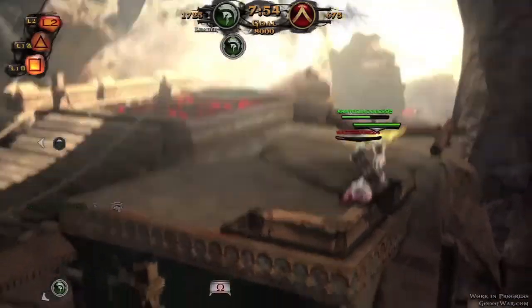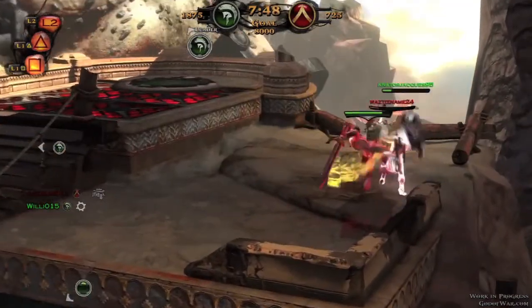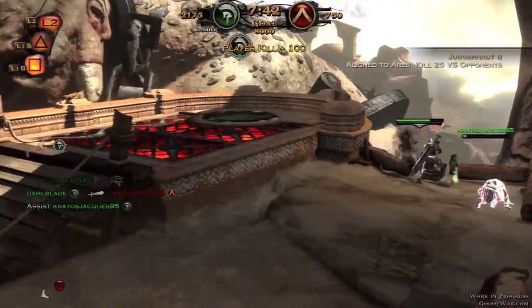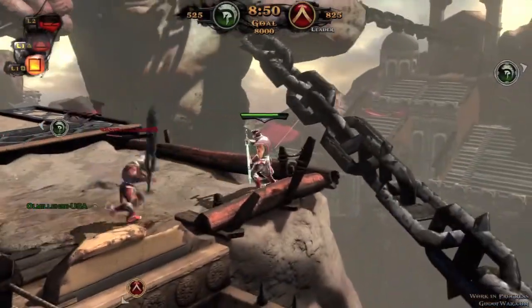For the special quick attack — the L1 and Square move — the Gladiator Sword unleashes a small whirlwind, dashing forward a little bit. This damages anyone caught in the whirlwind and can affect anyone in a 360-degree arc around the player. This move is great to use on players who don't block often and instead like to rely on dodging, as you are able to quickly catch up with them.